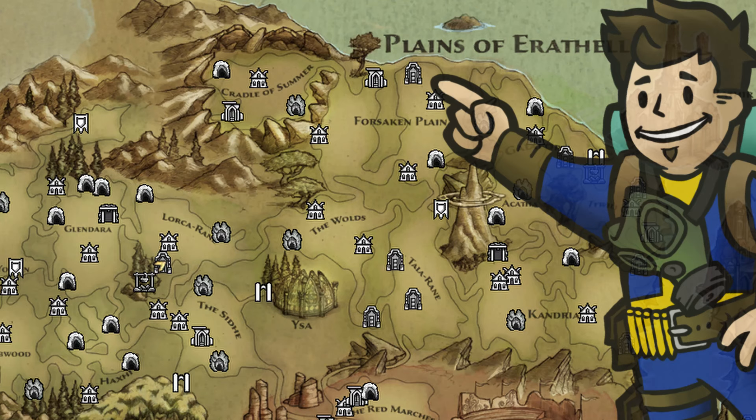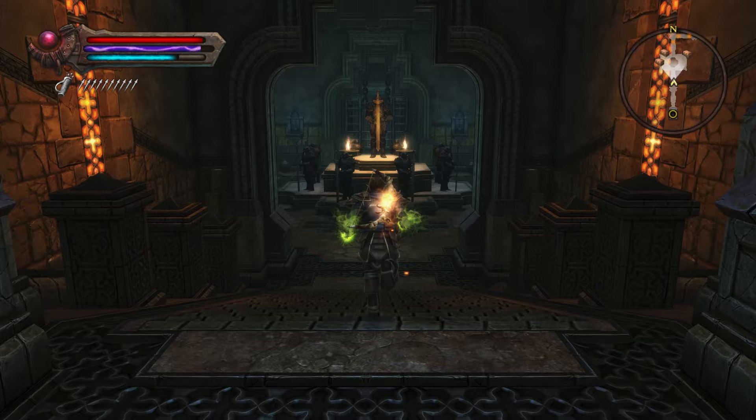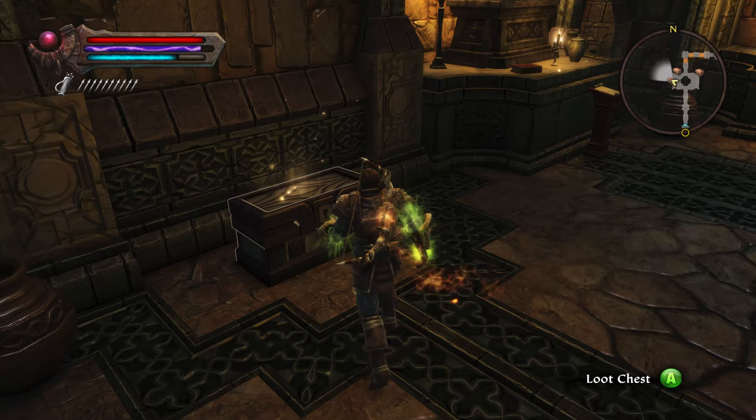Next is the Lockpicking skill book, which is back in the Plains of Arithel. On the north end of the eastern section — northeast on the Forsaken Plain — is Oriator's Tomb. There is a quest tied to this place, but you can just enter and help the people inside without it being required to get the book. In the entrance hall of Oriator's Tomb is a locked chest, and ironically, inside is the Lockpicking skill book.